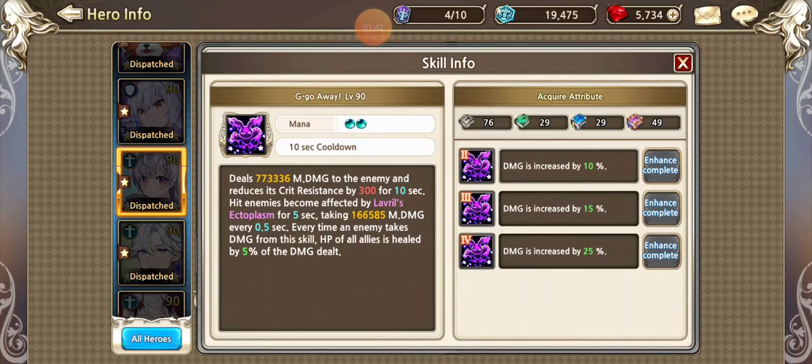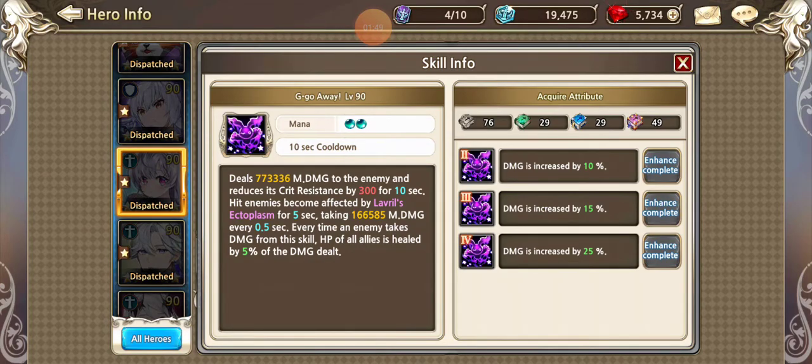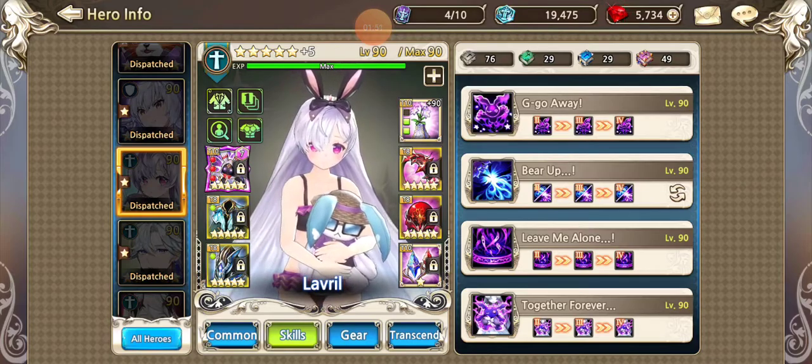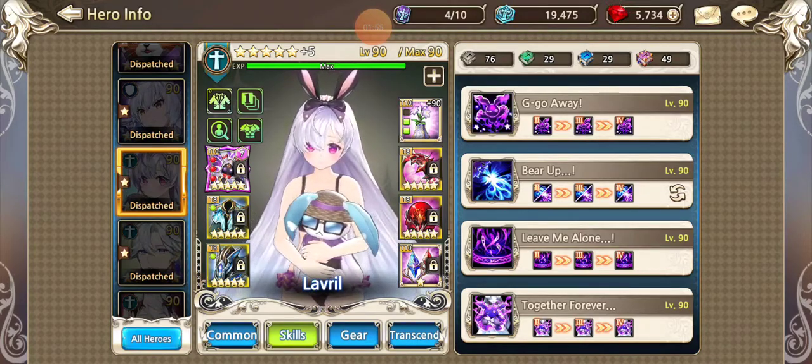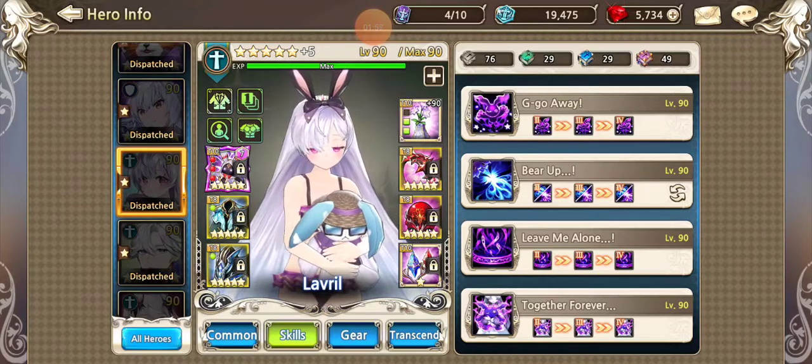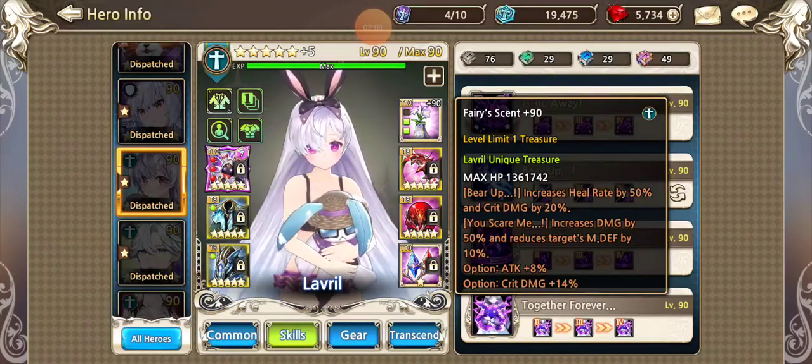And that right there is going to reduce their crit resistance another 300. It's going to give him 2,400 crit penetration — crit chance, excuse me. So let's see what happens.